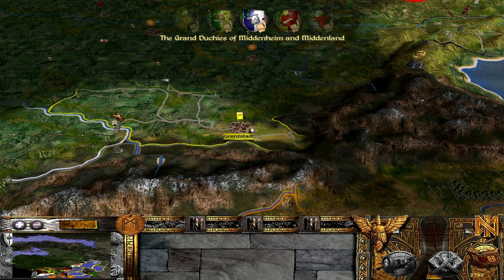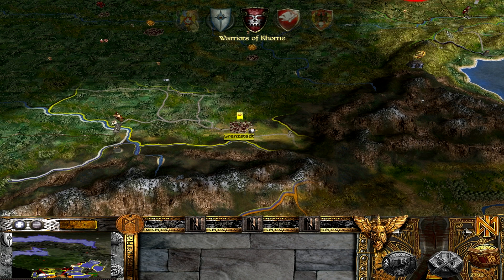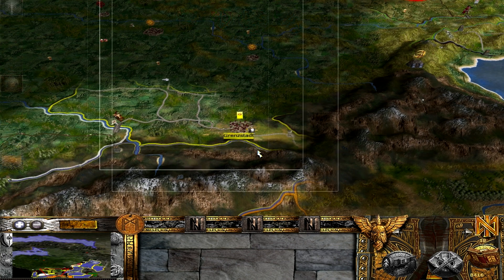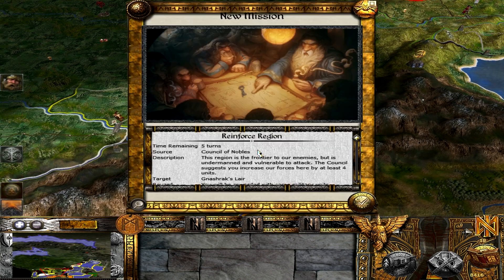Something I was thinking about doing — for like every five turns, what I would normally do in a medieval game is toggle the fog of war and just have an episode showing you guys what's going on. Let me know in the comments if you'd like a small two or three minute video just showing — oh look, the Empire has done stuff here, the Chaos Lords have done stuff there. Let me know if you think that would be interesting.